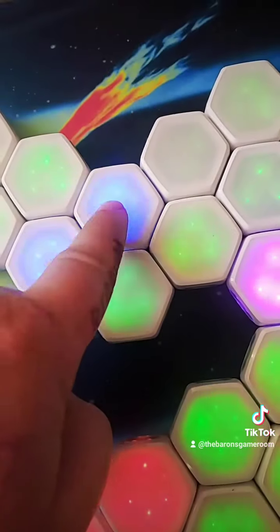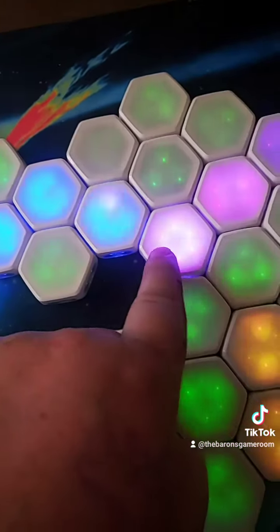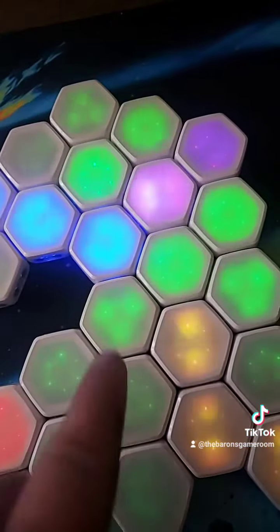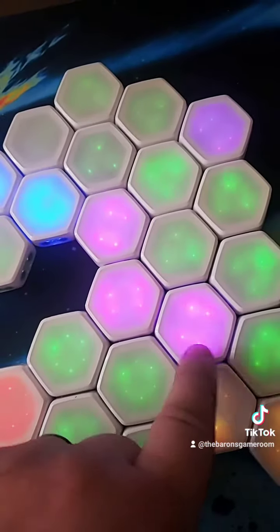Whether you spread or jump, anytime you get a new space, you will turn all connected spaces of an opponent's color to your color. Even if you were to jump — I'll jump here, and we'll watch all of these turn purple.